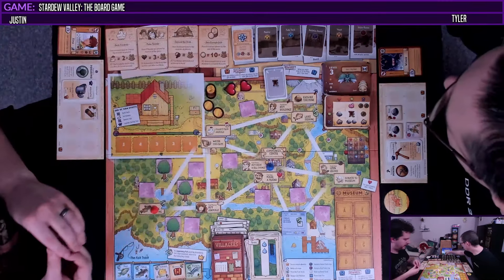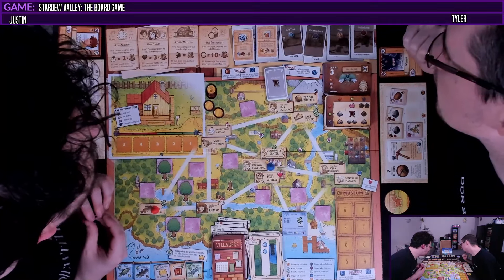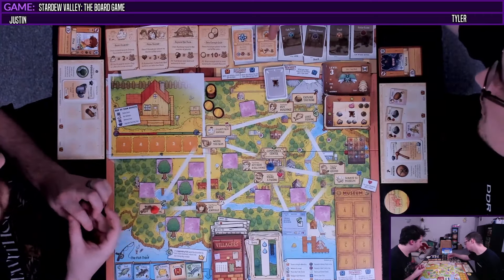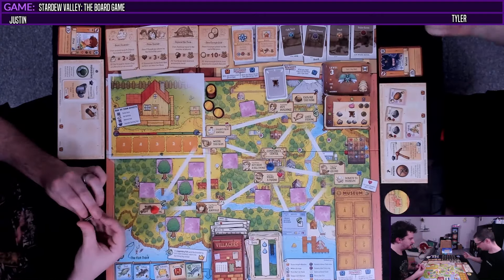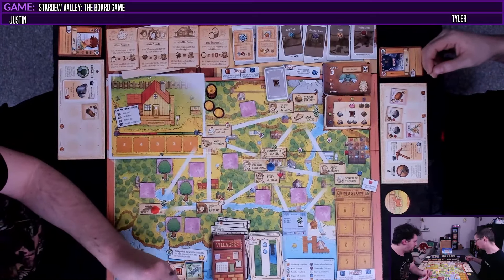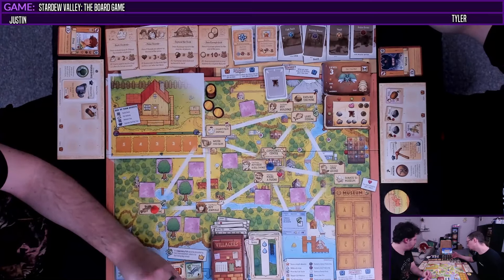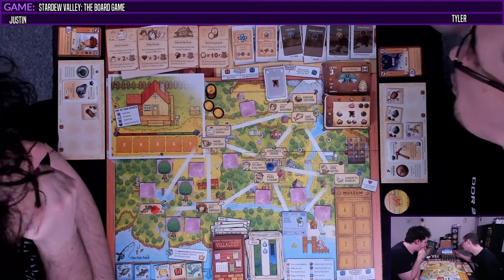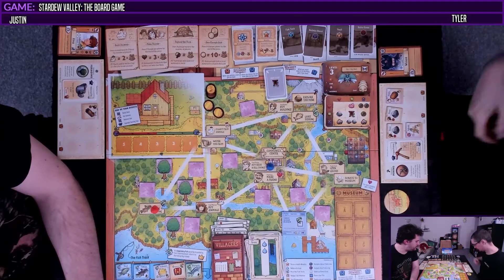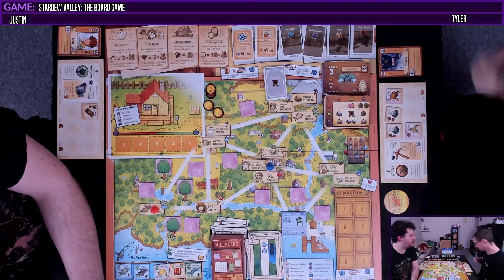We should do the community center first — that's two hearts. We'll flip the pantry: any quality crop or quality forageable. So you actually can give the potato. It says one per player, so we just need to do it twice. Instead of selling the potato, we could do that — I could get that bundle done halfway. We can drop it off and say we've half-completed this bundle.